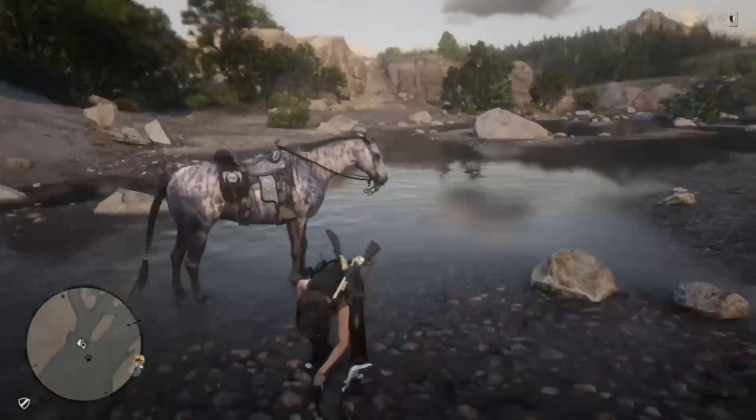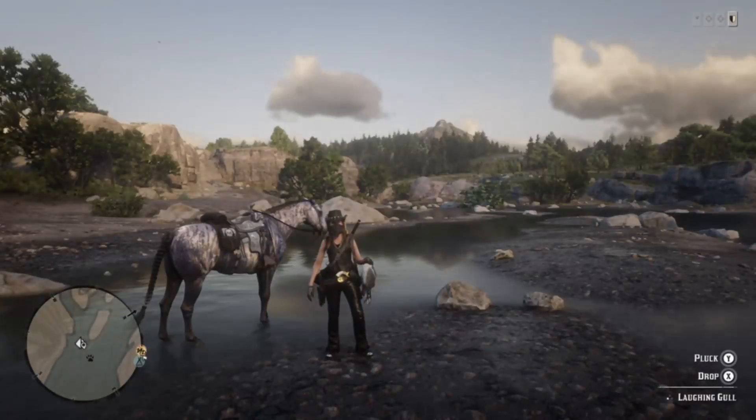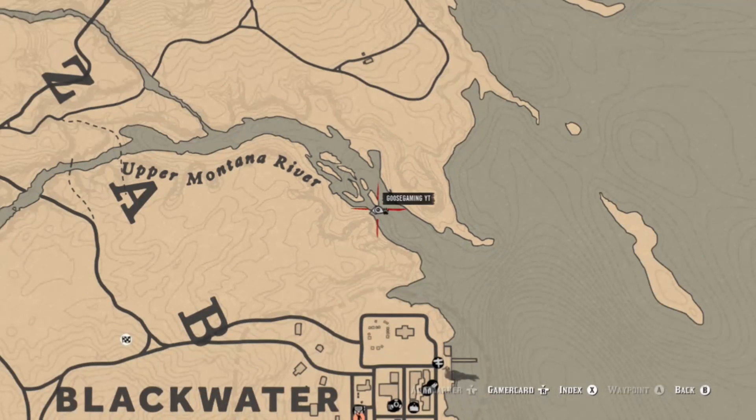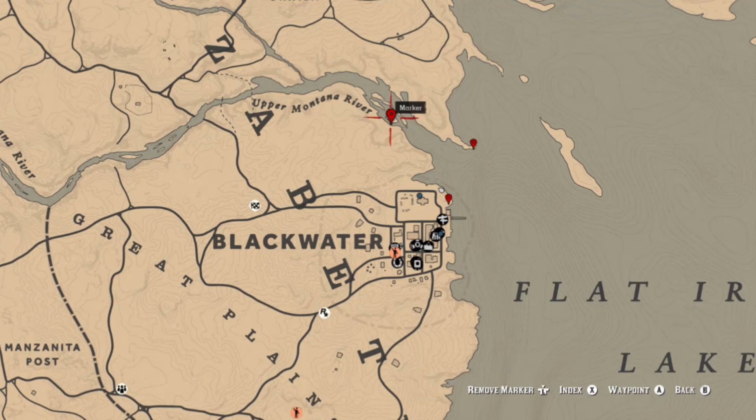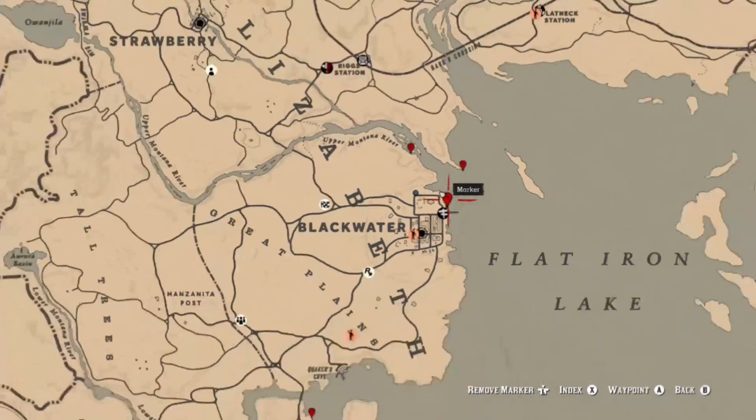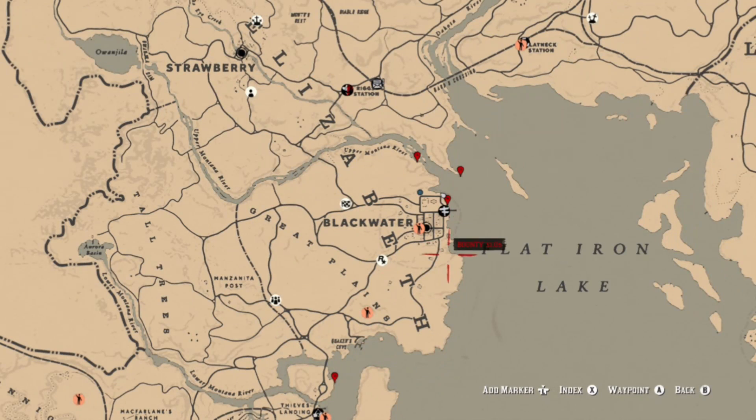I happened to spawn in Blackwater, so I ended up coming over to the Upper Montana River. That's where I ended up getting my seagulls — I got two there. There are a couple spots over here near the Upper Montana River, and also on the shores of Blackwater there's a location where there's usually two gulls.